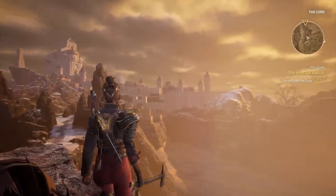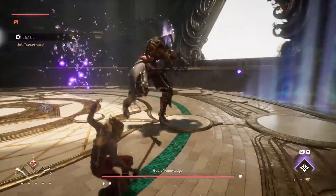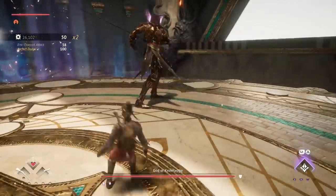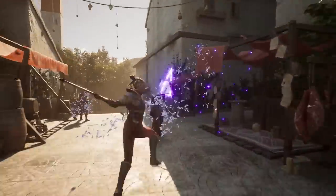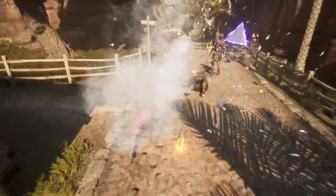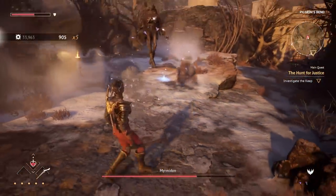Like Ashen, Flintlock is a soulslike. You've got your bonfire resting points, health potions, rhythmic combat, and several other similarities to FromSoftware's Soulsborne games. However, in designing Flintlock's combat, A44 also took a lot of inspiration from 2018's God of War. Noor's companion, Enki, is basically her Atreus.